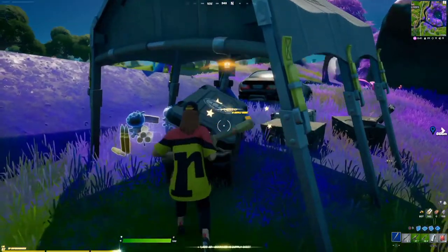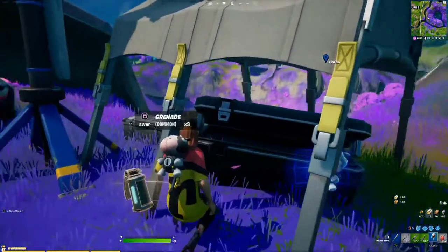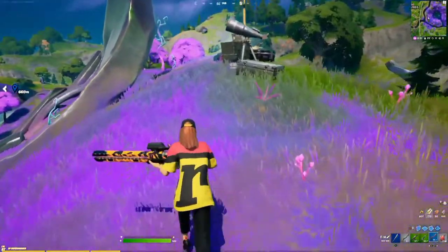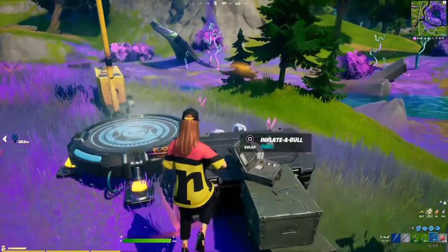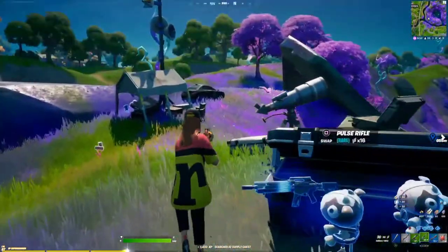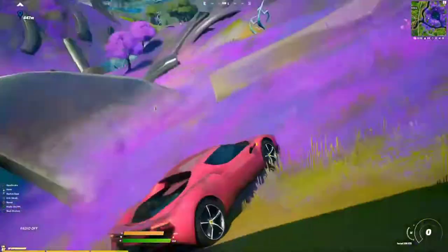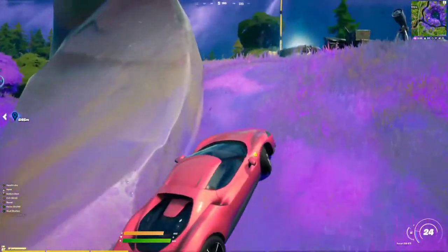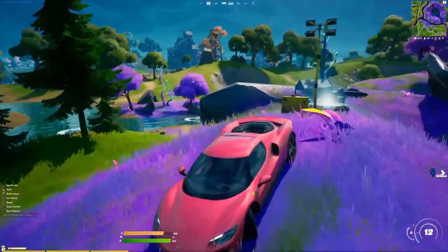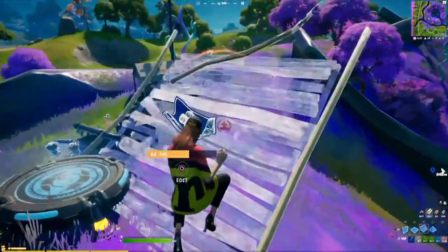There's a chest in this house. Okay, nothing too shabby — I don't want the Infectible in the road. Nice. There's another chest over here — we've got ourselves a pulse rifle, not really interested. I can see some people down there, I think I might go for them, that's just easy.